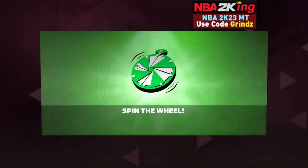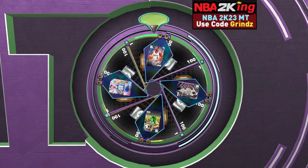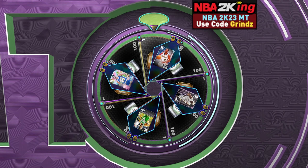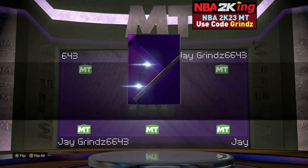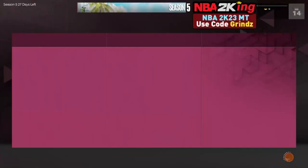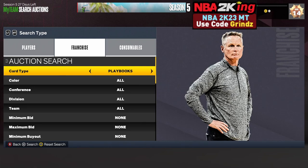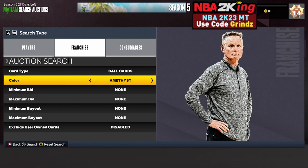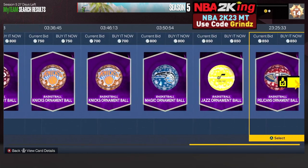What you get out of here every time is an ornament ball — and it popped on the first game, that's awesome. We'll do another one. We get an ornament basketball pack. Let's spin the wheel and see if we get Billy Knight — come on! Nothing, we get one token, but that pays for our next ball pretty much. Let's open up the pack and see what team we get — it's always an amethyst Pelicans ornament ball.